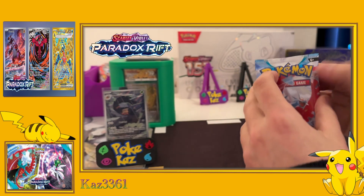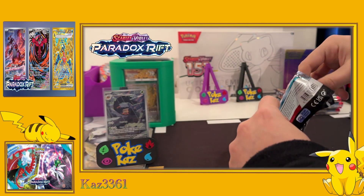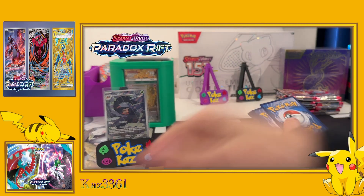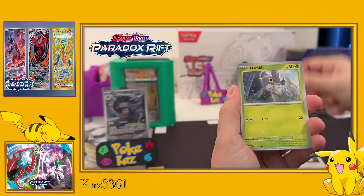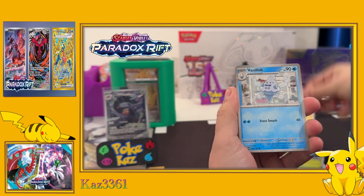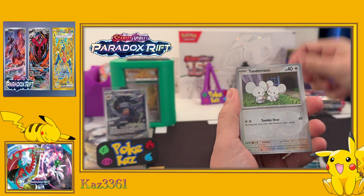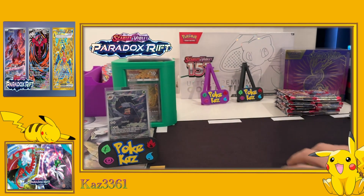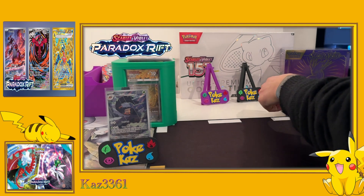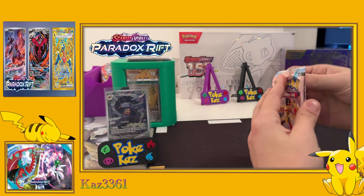The hit rates in Paradox I've personally found are an average sort of hit rate. Just pointing out the Roaring Moon up there - if only we could find that, wow, what a hit that would be. We kick things off with Spinda, Ninetales, Elekid, Vanillish, Chantalai, Technical Machine Evolution, Garbodor, Tandemaus, Ferrothorn, Wushhen holo. Not super impressed with all these holos coming out.